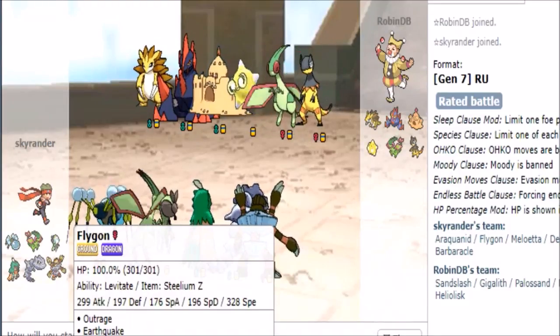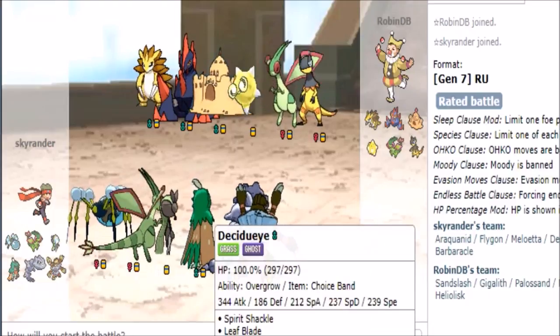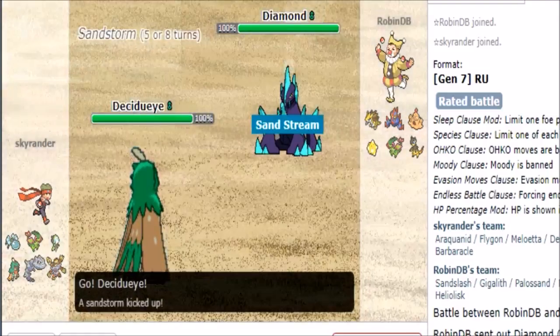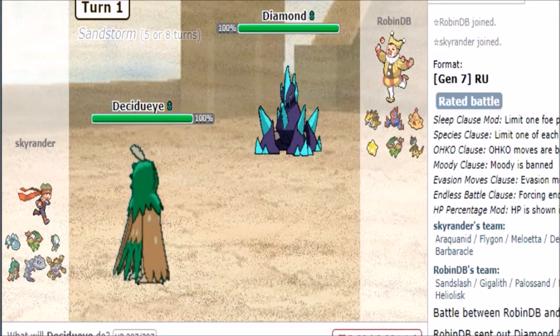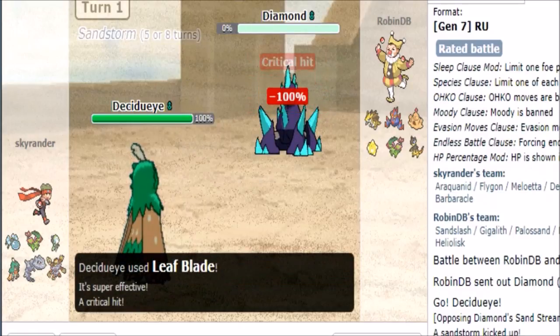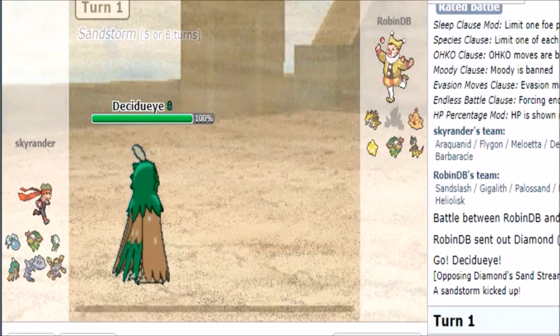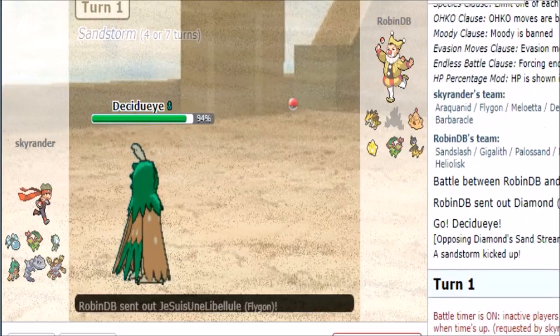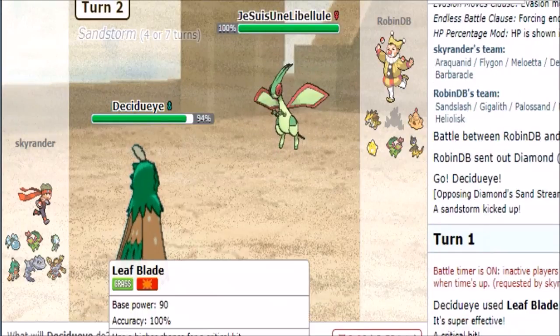I do believe the Zydroid makes for a fair lead so we're gonna start with that, start the timer. He doesn't have a Leaf Blade switch-in, definitely not a banded one, so we're gonna do the best out of that and just spam that — and we're probably gonna knock him out. Yeah, fuck off Gigalith! Definitely didn't expect that.